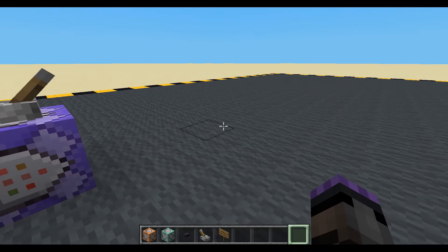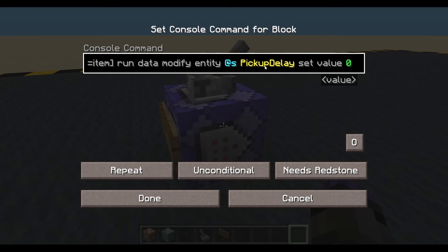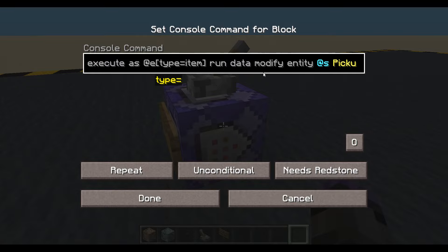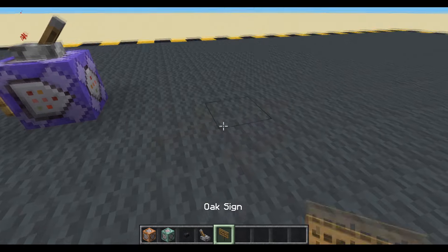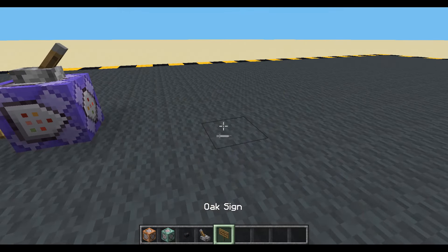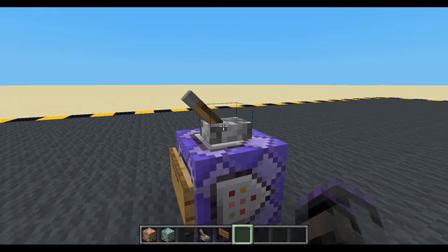Now we do have a problem though. If an item was summoned on the floor, this command would be running on it continuously — I don't know if that's bad. I also have the problem that if we're in multiplayer and someone was standing right next to me or in the same square, it's pretty unknown who's going to pick that up. So we're going to have to do a couple of changes.